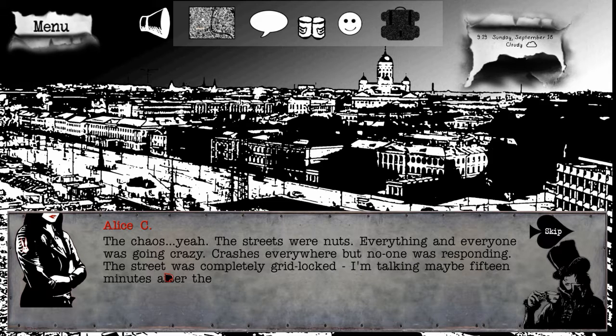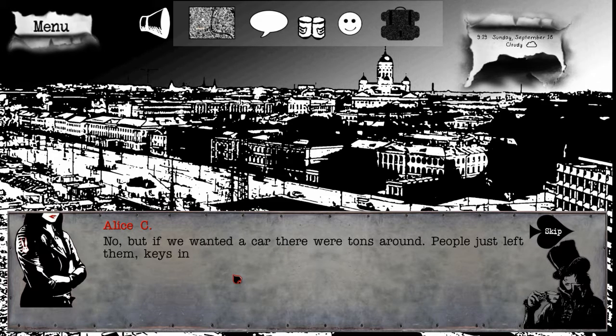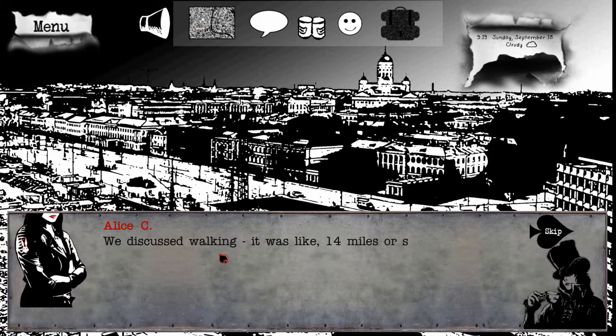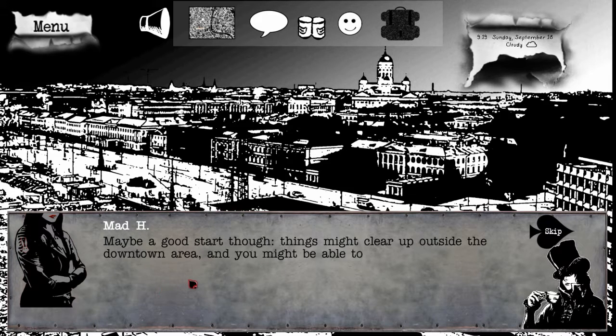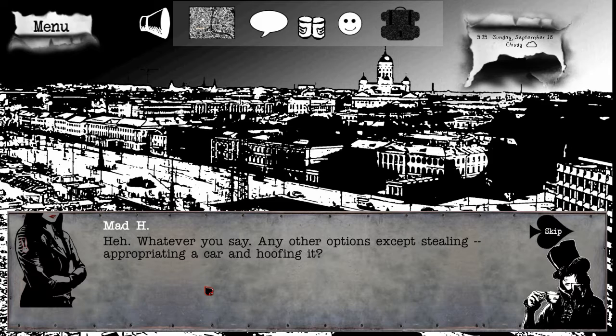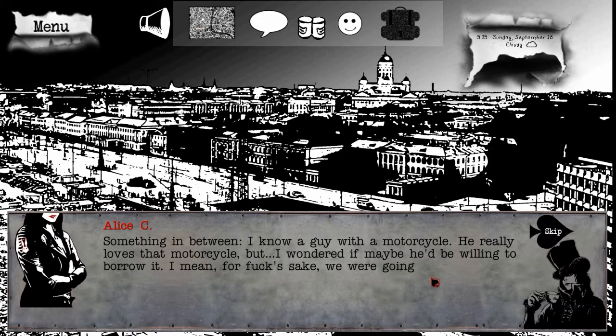The chaos, yeah. The streets were nuts. Everything and everyone was going crazy. Crashes everywhere but no one was responding. The street was completely gridlocked. Talking maybe 15 minutes after the first announcement. All it takes is a few cars in the wrong place. But you live pretty centrally right? Did Chez have a car? No, but if we wanted a car there were tons around - people just left them, keys in the ignition and ran. It must have been bedlam. It was. I was so scared. So - steal a car or walk? We discussed walking. It was like 14 miles or something, but that would take at least 4 or 5 hours on a good day. And this wasn't a good day. I know a guy with a motorcycle. He really loves that motorcycle, but I wondered if maybe he'd be willing to lend it.